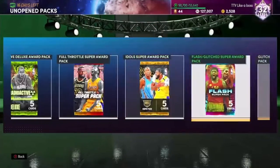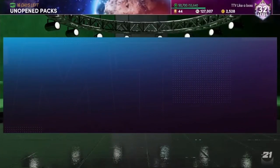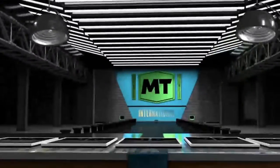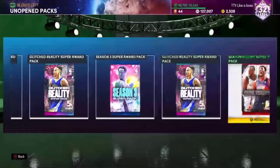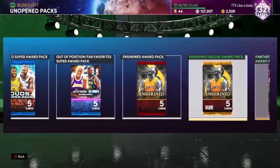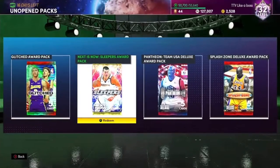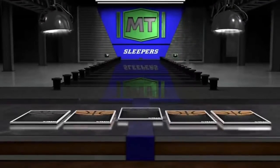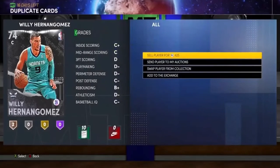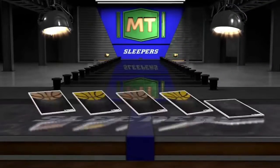We get Iguodala again. I don't know why I sent Booker to my auctions — he goes for nothing. Opening the International Award pack next: we get an Emerald CJ McCollum, that is trash. Then opening the Sleepers Award pack — I got two of these. First one gives us a Silver Hernangomez. No, no, no.